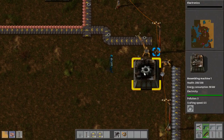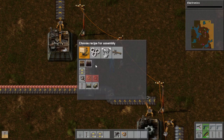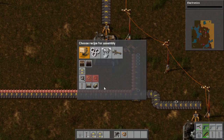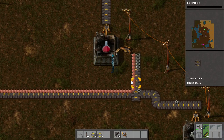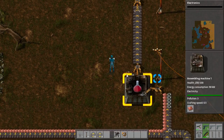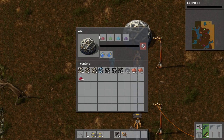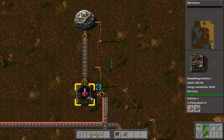We're now making our gear wheels — things are going along nicely and they're coming up here to this assembler. Now what we're going to do is create red science packs. It will take what it needs and output the red science packs to the belt here. This will come up here and be automatically inserted into the lab.